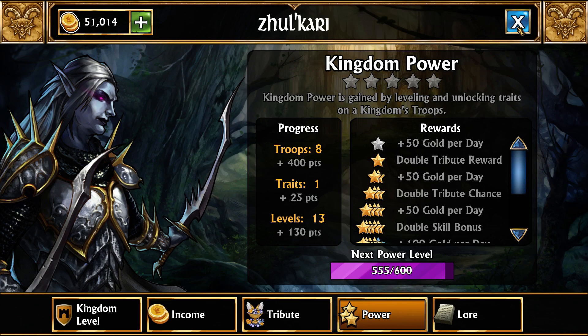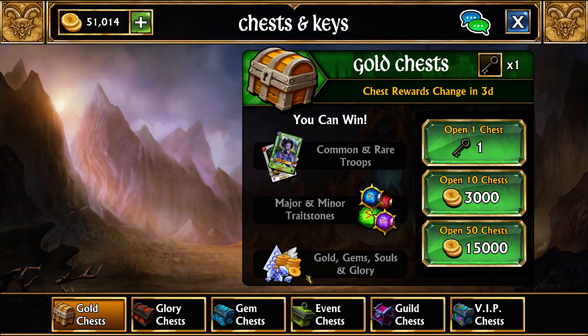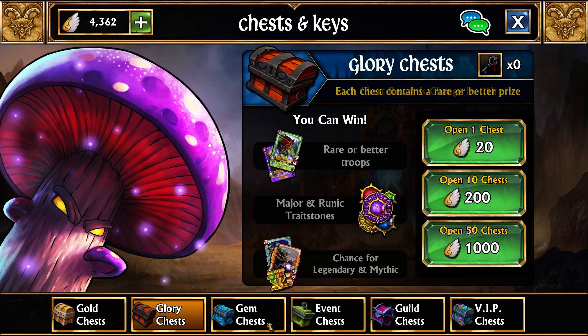We'll eventually get some levels here. As you can see, we got our one trait from the giant spider. We'll work on this — normally early on in the game you don't pay too much attention to these. You won't really need to until you have enough resources to start doing five stars, because that's when you start getting double skills and can get a lot stronger.